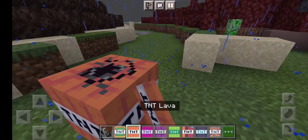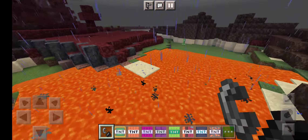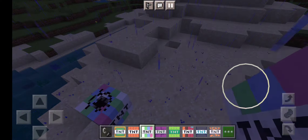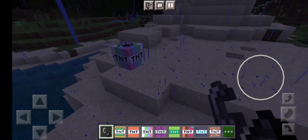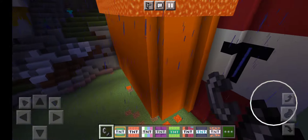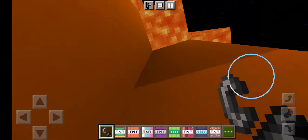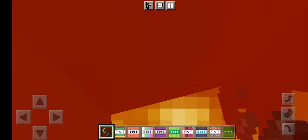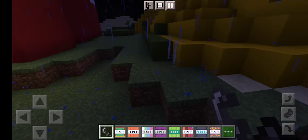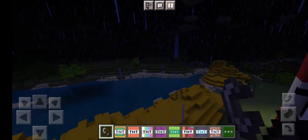The next one is TNT Lava — yep, it spawns lava. The next one is TNT Concrete. Oh my goodness — the lava is literally just spawned, and it spawns lava in orange. I think it's now concrete — okay.